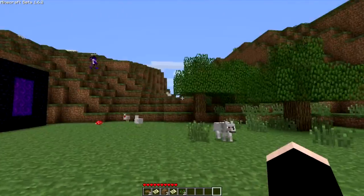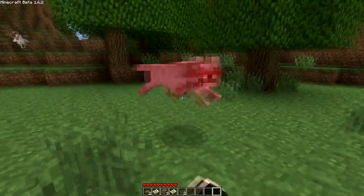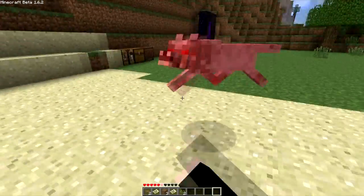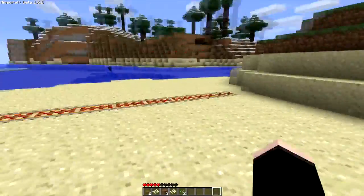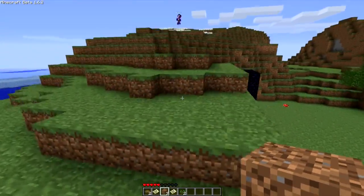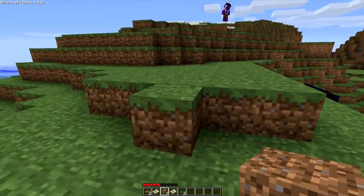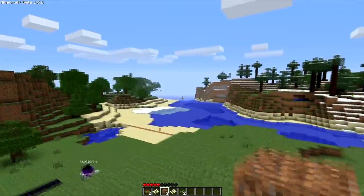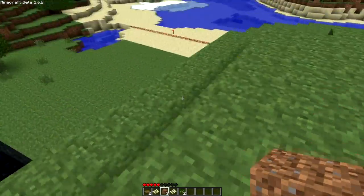Thanks for watching guys. This is Minecraft Beta 1.6 - 0.2 it seems, it's been a very quick patch. They fixed tons of bugs, practically every bug you could think of - like rain going underwater, they fixed that. They fixed the fact that when you destroy glass from behind you can't see entities behind it, like torches and clouds and doors. Just tons of fixes.